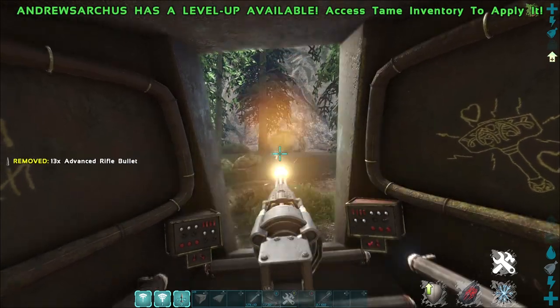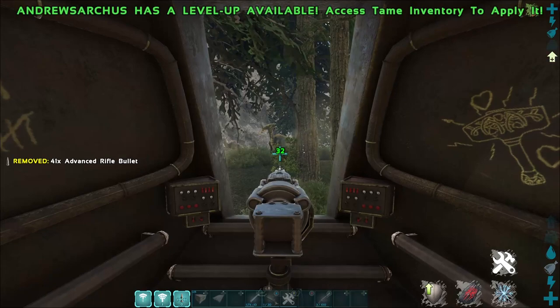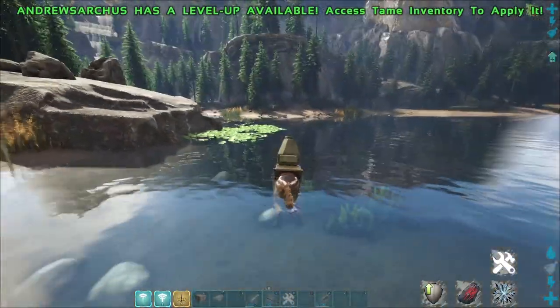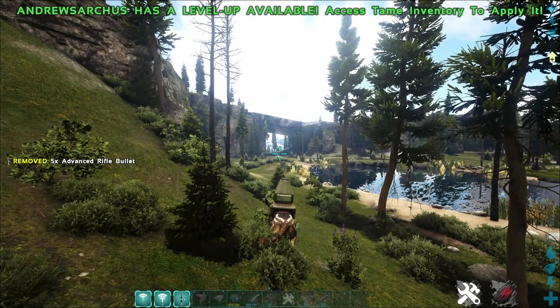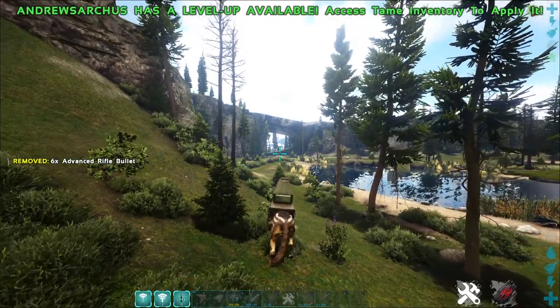The good news is the gun damage is supposed to increase with better saddles — and I say supposed to because I haven't been able to test this yet. This guy might be the way to beat the boss Fenrir though. It can run really fast and it swims fairly well. Now let's test the range on the guns and see if it will be a mobile turret.